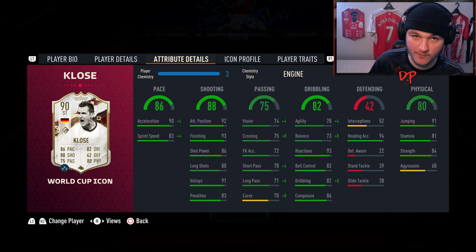For the chemistry style I've gone for an Engine, which bumps him up to 90 pace in-game. His shooting as it is is already more than good enough, but it gives him a short passing boost from 78 to 82, which will definitely make a difference because passing is very important this year. The Engine also offers an agility and balance boost from 78 agility and 73 balance to 82 agility and 81 balance, making him a little bit nicer on the ball.